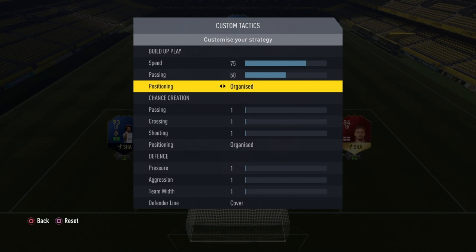Now positioning for build-up play — Organised is the one here. Freeform simply doesn't work. If you give the ball away, you can get countered really easily. Organised will help you make more chances, and it's just all-round better than freeform.